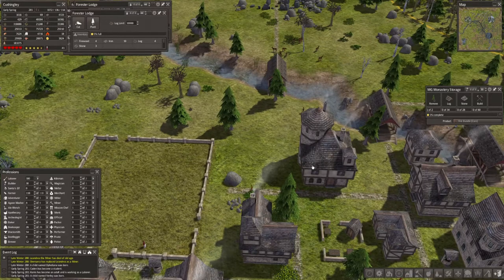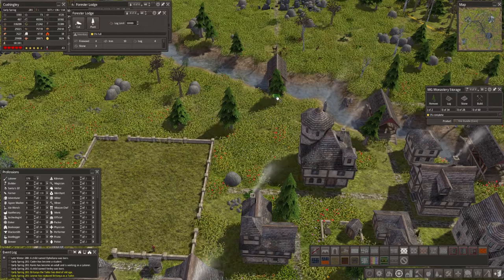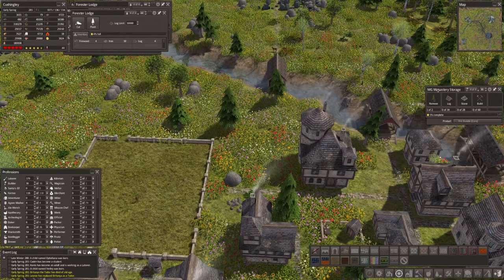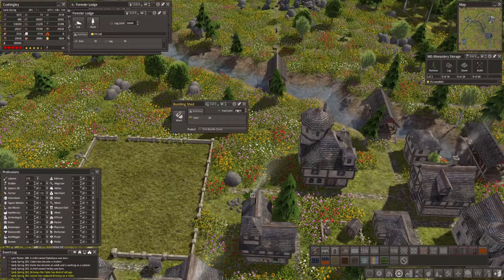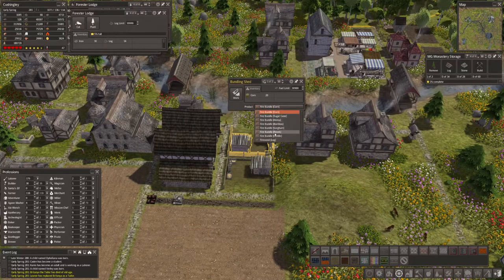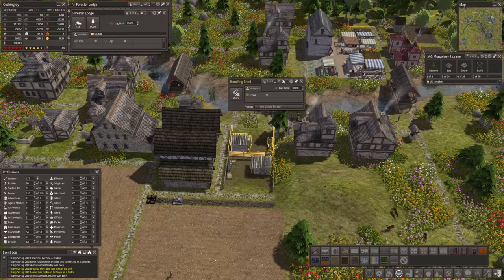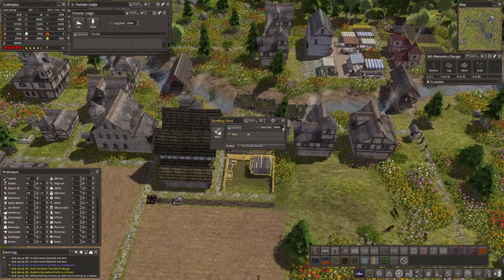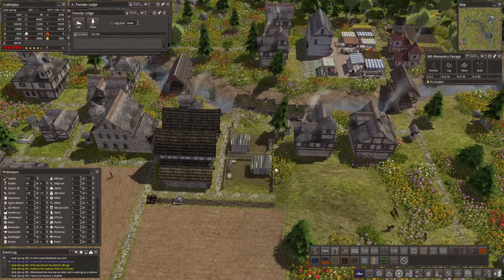Welcome back to Banished Mega Mod 8. We are in the middle of exploring Medieval Grace, which is a very pretty set of buildings. Now monastery storage is fine. The bundling shed — somebody did notice — let's go to these bundling sheds. I had actually maybe put them with corn, and I want them to use reeds. We've got one of two, that's perfect. Let's check this one — corn — yeah, that needs to be reeds. Thank you very much. At least we might get some bundles out of these. I was wondering why the reeds are building up — yeah, 315. Okay guys, make some firewood.